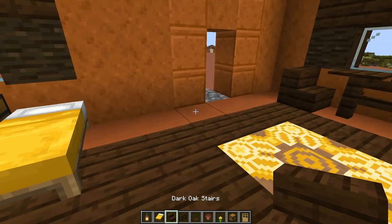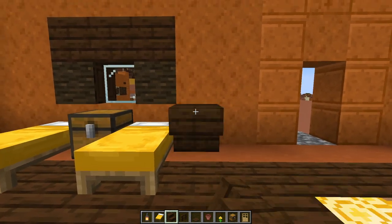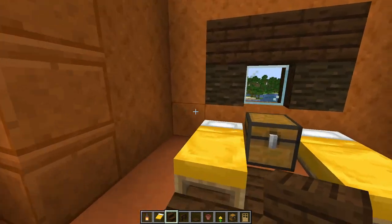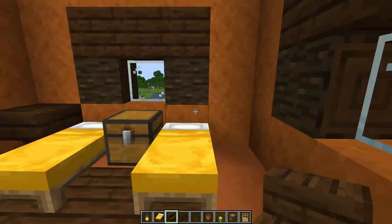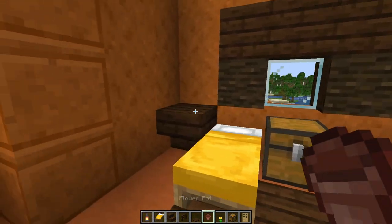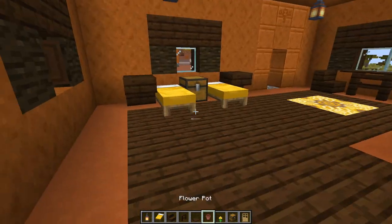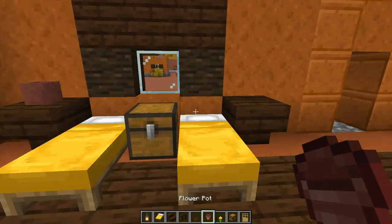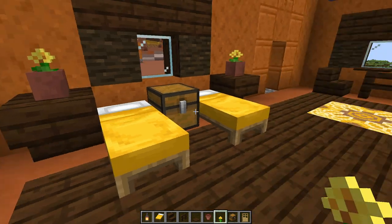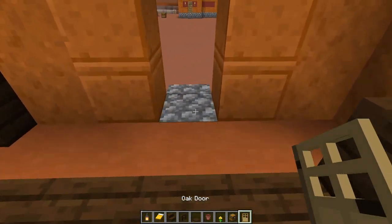Break out the beds and put one on each side. Then grab your dark oak stairs, facing up, so the villagers have a little night stand. Put a flower pot on each one of those with whatever flower you chose. Then add the door from the inside.